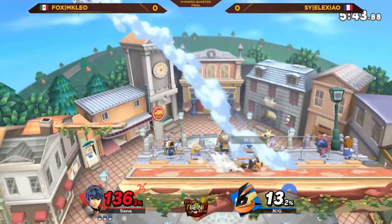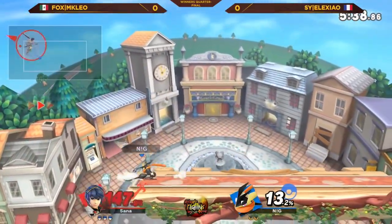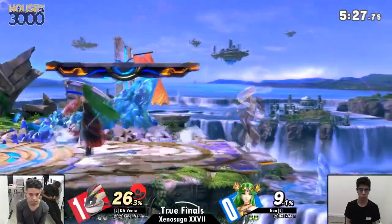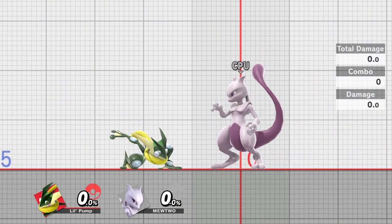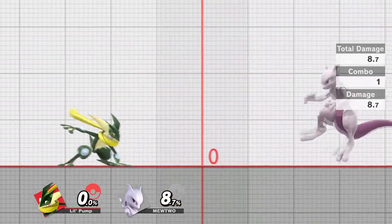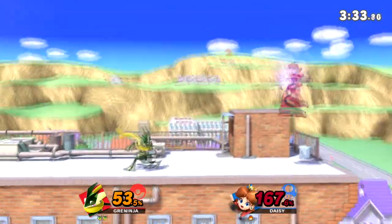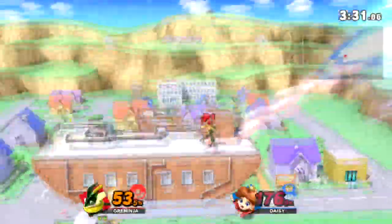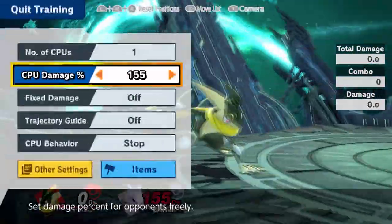Now we still have F-Tilt to cover — where would you be without F-Tilt? Like jab, F-Tilt is a really good get-off-me tool in Greninja's kit. You can angle F-Tilt up or down, but if you're trying to use it defensively, the regular F-Tilt gives you the most range. At higher percents, instead of committing to a laggy smash attack, you can go with F-Tilt. In that situation, the up and downward angled F-Tilts have more knockback than the horizontal one.